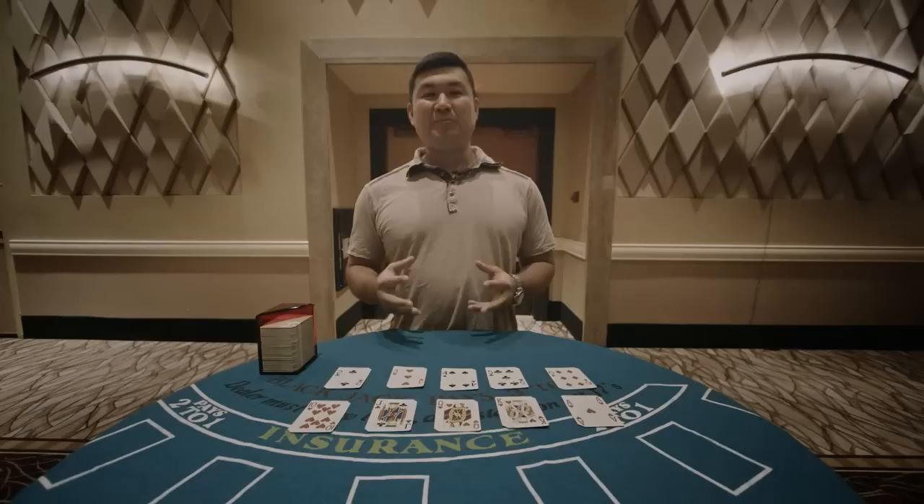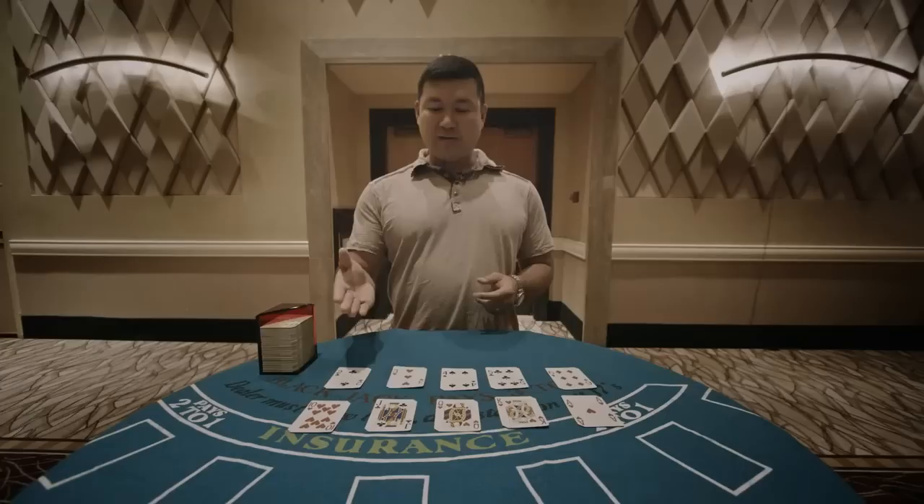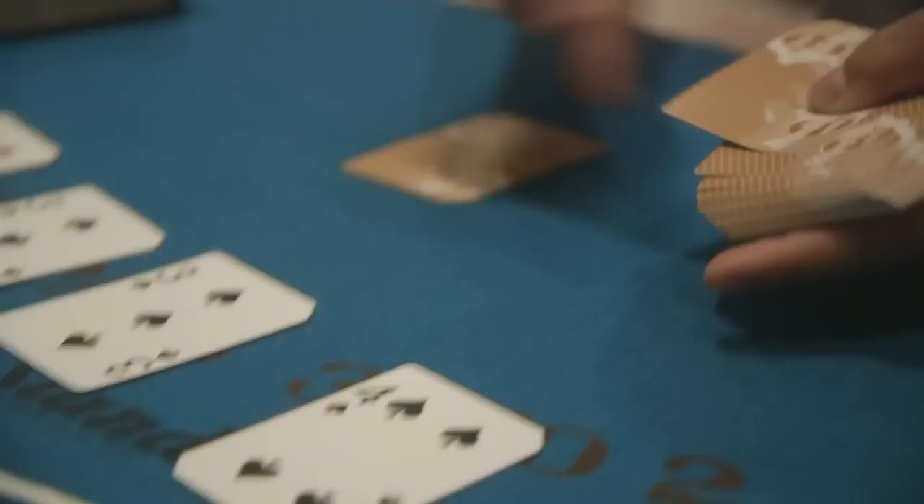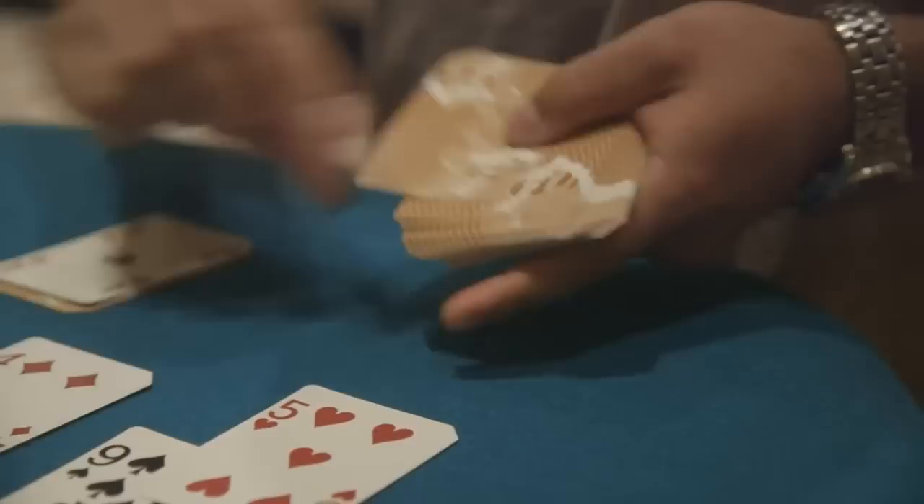So as you can see, there are an equal number of high cards and low cards. So this is a balanced count system called the High-Low, which is what the MIT team used. At the start of a brand new shuffle, the count is zero because you haven't seen any cards, and then as the cards are being dealt, the count constantly fluctuates.